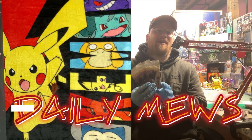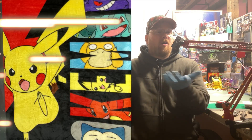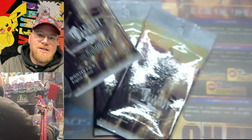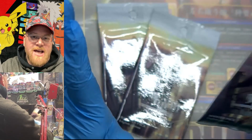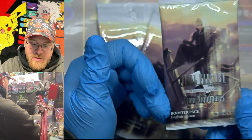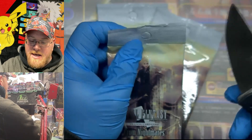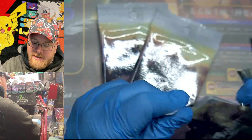Hey, what's going on everybody? We're here with three packs of the new Final Fantasy From Nightmares TCG. We're gonna open them all. It's a pretty cool looking set. We've opened a collector's box before that had some cool cards and deck-building stuff. This is the new English edition booster pack from Nightmares. I've seen enough to know that the rares are at the end, so let's go ahead and get into it.